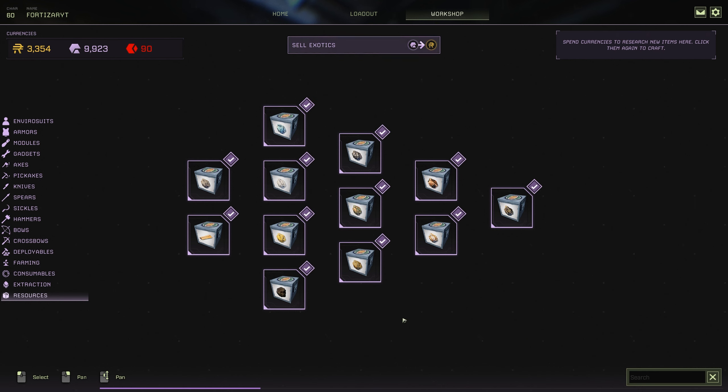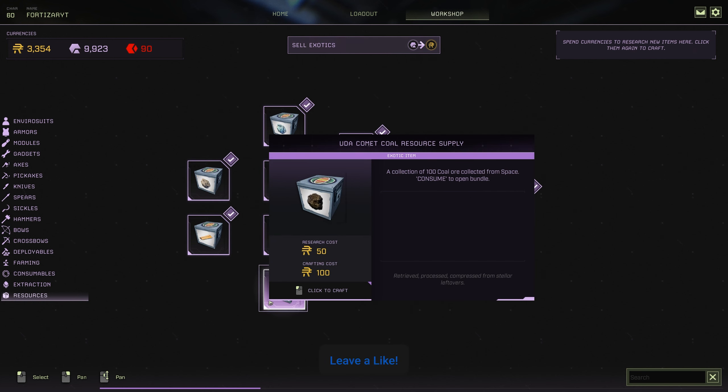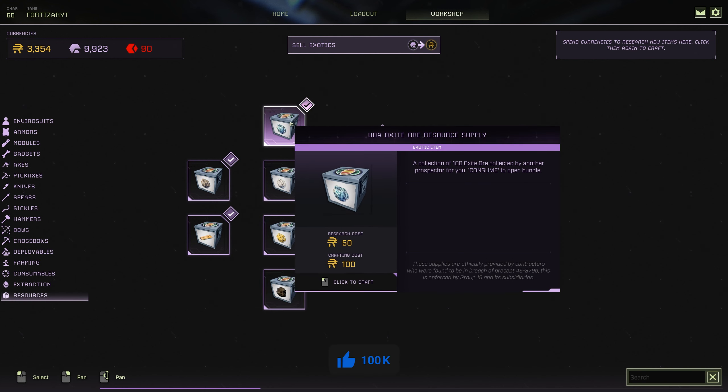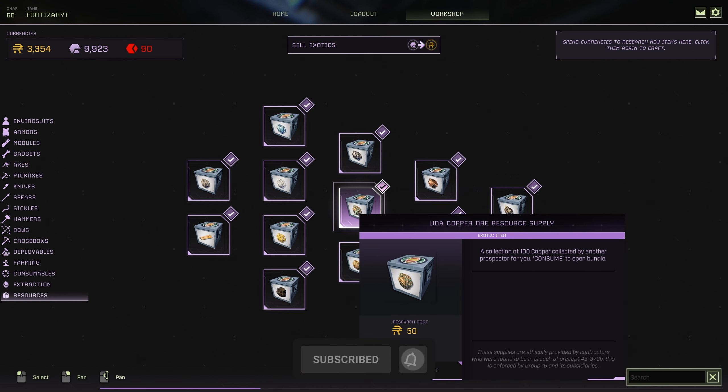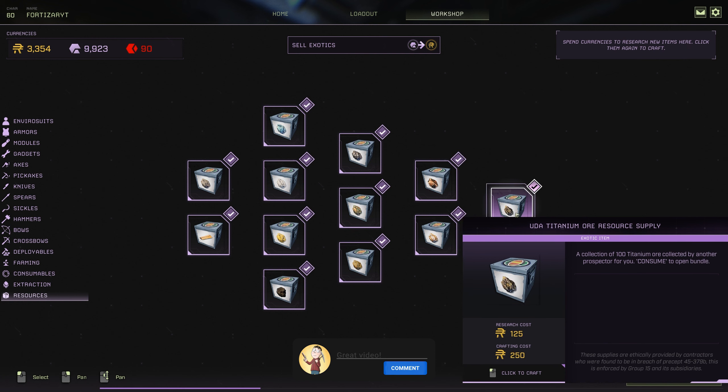All of these resources are as follows: you have stone, wood, coal — coal was already a thing anyway — sulfur, silica, oxide, iron ore, copper ore, gold ore, platinum ore, aluminium, and titanium.